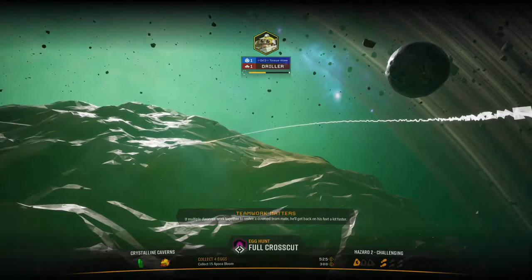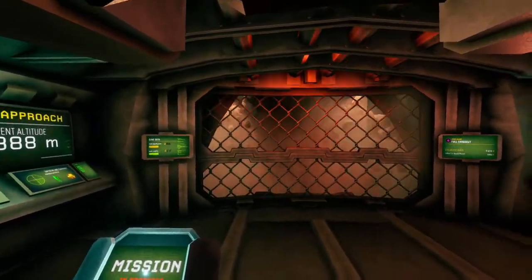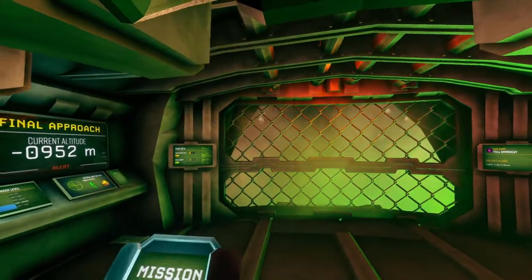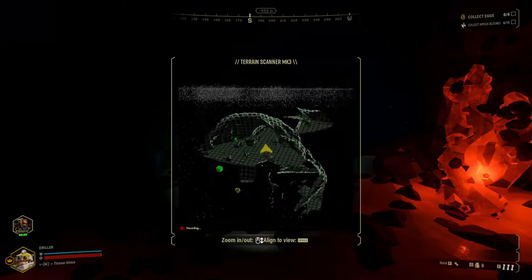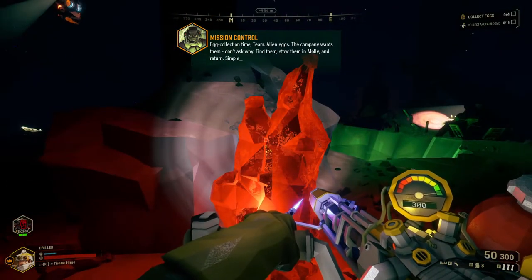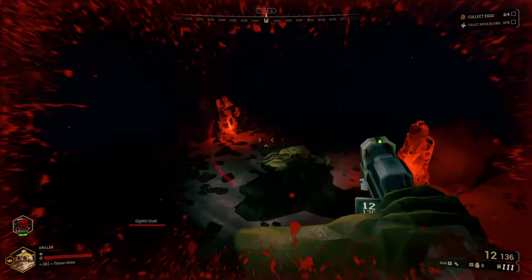Teamwork matters even though I'm playing solo. Deposit on the skip pod. Hopefully I survive this one. We have a flamethrower. Find the eggs — it'll only appear at the scanner. The company wants them, don't ask why. Find them, stow them in Maui, and return. Simple. We got our pistol. That's why we started off with some enemies.